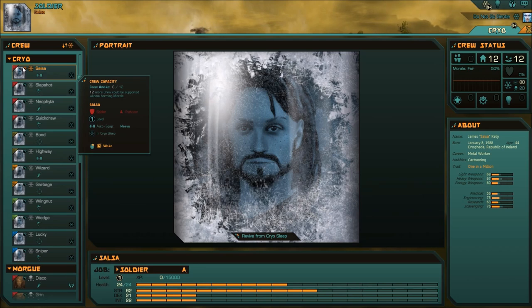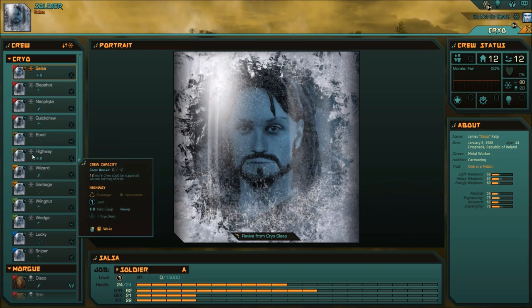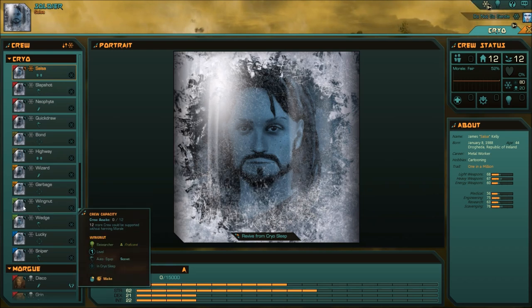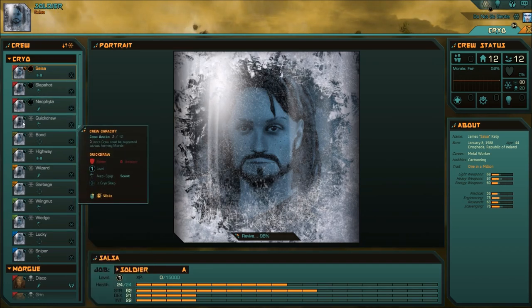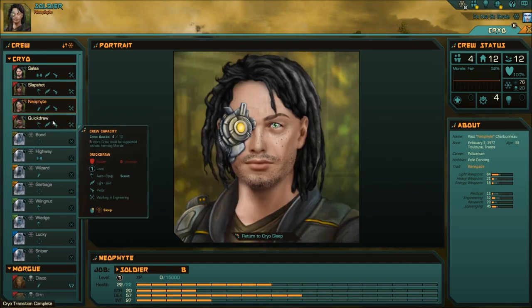The four red are our soldiers. They all have different skills and different names and abilities. We have Bond and Highway as our scavengers. We got Wizard and Garbage as our engineers. We have Wingnut and Wedge as our researchers. And we have Lucky and Sniper as our medics. I would have Lucky as my doctor, not Sniper. So we're gonna bring along Salsa, Slapshot, Neophyte, and Quickdraw.